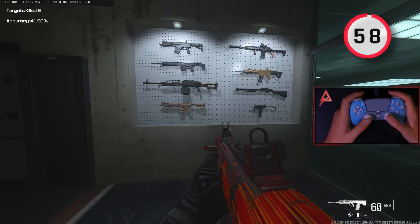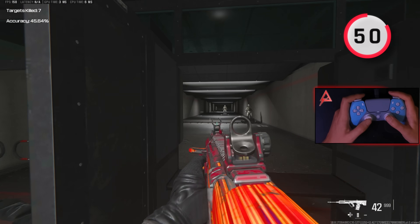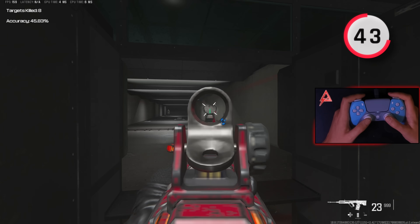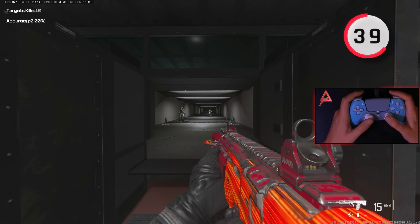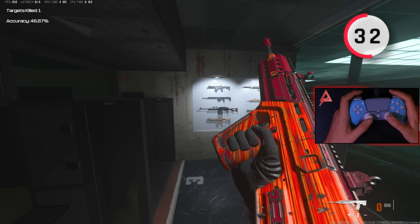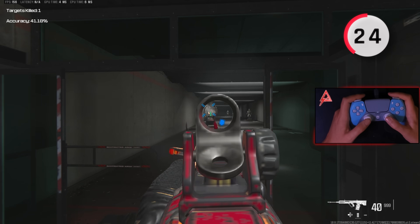For this next drill, I spend a minute working on my 90-degree turns. Oftentimes when you're playing, you're going to get surprised by someone shooting you in the side, so you have to be able to turn quickly, get on target, and hit your shots. I face the side wall of the firing range and turn as fast as I can, then shoot one of the dummies. I change my position from the wall so I'm not always turning the exact same angle, which adds variation and makes the drill harder. I also make sure to practice turning left and right because I don't know which direction I'll be shot at in a real game.